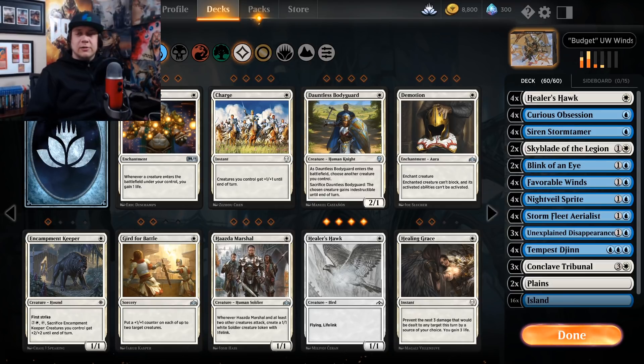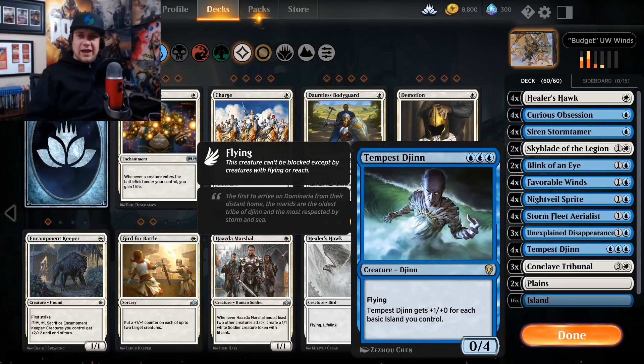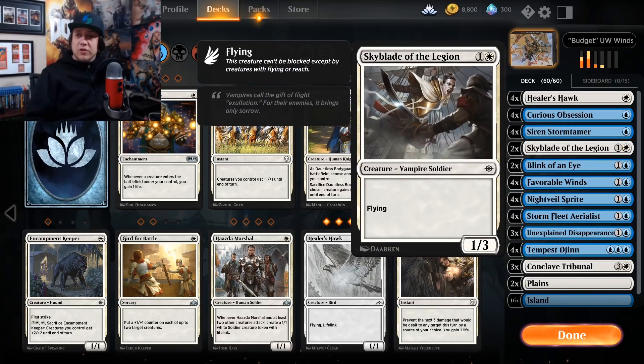I wanted to build this deck not only for the challenge but also as a list for something like Dovin Baan, which I think is really interesting — a blue-white aggro list. If I were to invest Mythic Wild Cards into this build, I'd put in Hallowed Fountains and Glacial Fortresses, and cut the Tempest Djinns for Dovin Baan. I wouldn't change much else. I might add more Skyblade of the Legion — it's super solid in testing. If your opponent wastes a Lightning Strike or Lava Coil on it, fine, it's a 1/3 flyer. But suited up with what the deck's trying to do, it can become quite a threatening presence quickly.